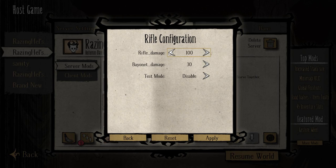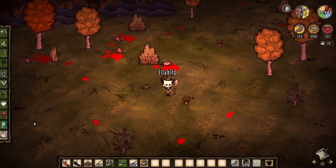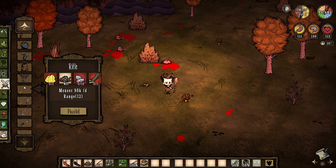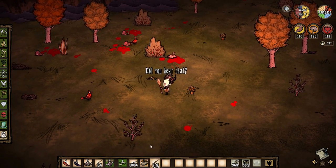I think it's a pretty fun mod. You can configure the rifle damage as well as the bayonet in the options. The bayonet performs as a melee weapon whereas the rifle does ranged damage. Test mode makes the rifle either very cheap or regular cost to build, along with the ammunition. We'll leave it at the default — 100 for rifle damage. In the crafting menu you'll see new additions: the rifle costs two gold, one gear, ten flint, and two boards.